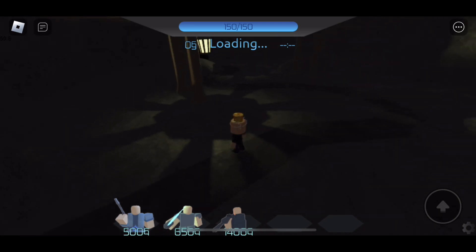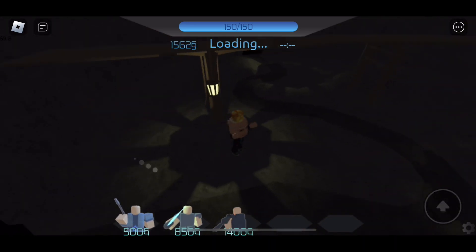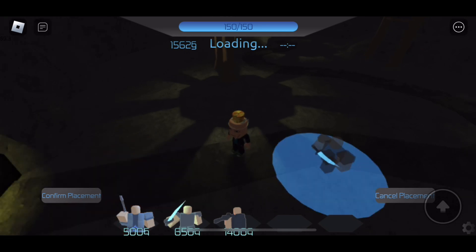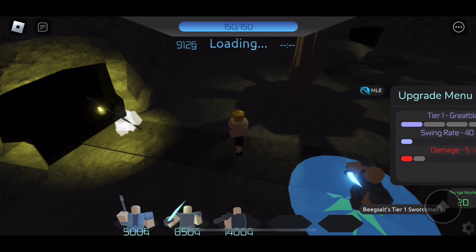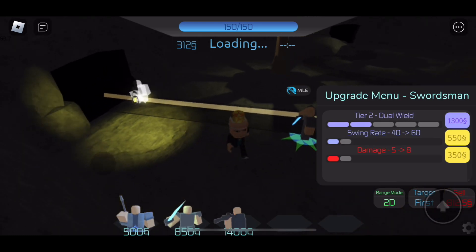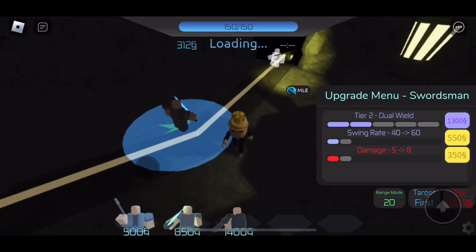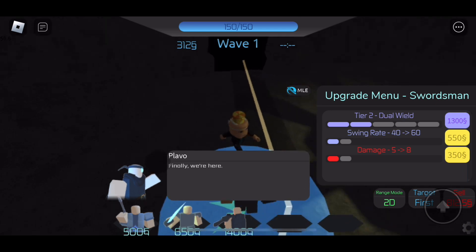So now we got this level. My plan is Swordsman early game, and then we save up for Trooper. I'm not sure if I should get two Swords — I think I'll get one, and I'll get a Formax Tier 2, because I want to get the Swing Rate first, and then the damage.